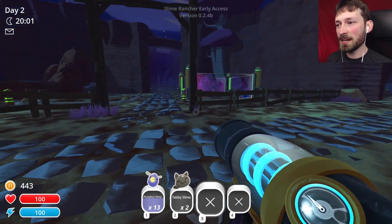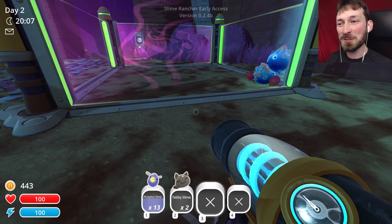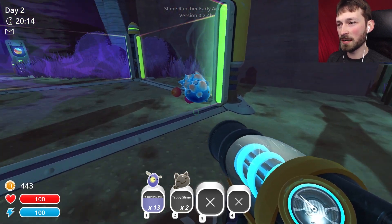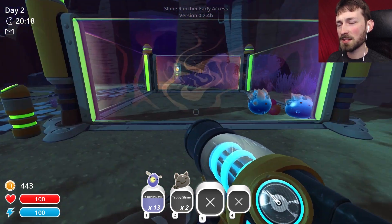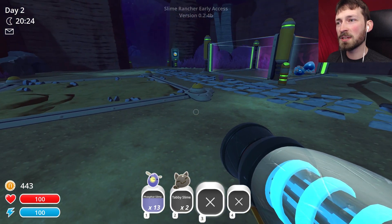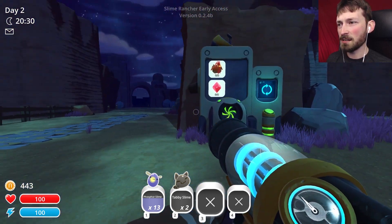You guys pointed out last time that our phosphor slimes die during the day. Fortunately, day hadn't cracked just yet so I managed to suck them all up - we have 13 of them safe in our inventory. Now we're going to store the rock slimes here instead. We need to get a net over the top of them or some kind of sunlight cover to save them.